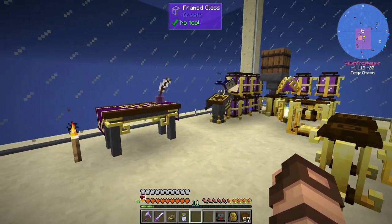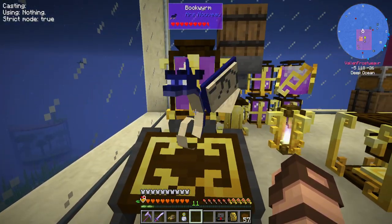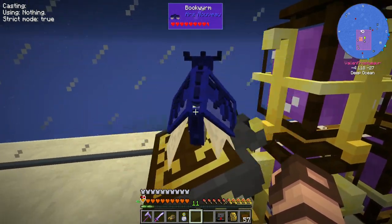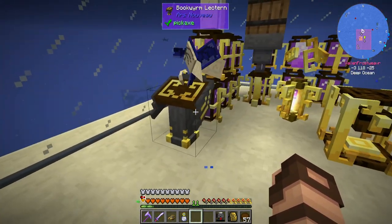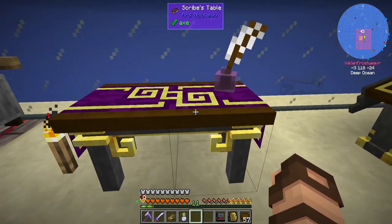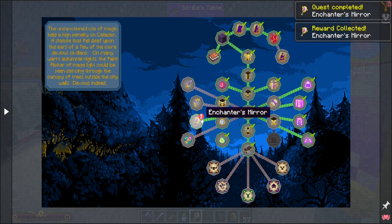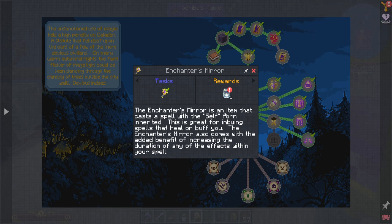I'm just going to put it over here for now. And instantly that gets us the Enchanter's Mirror, which then grants us a jar of light as well. The Enchanter's Mirror is an item that casts a spell with the self form inherited — great for imbuing spells that heal or buff you. It also comes with the added benefit of increasing the duration of any effects within your spell.